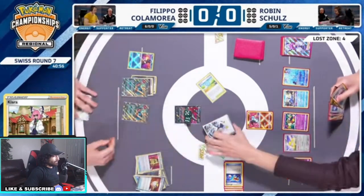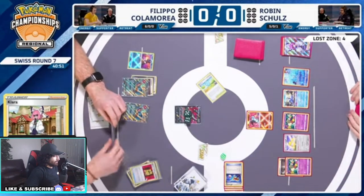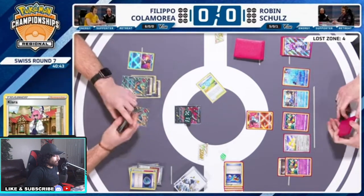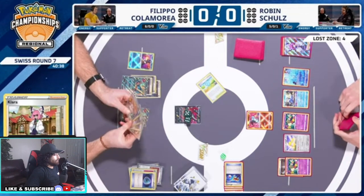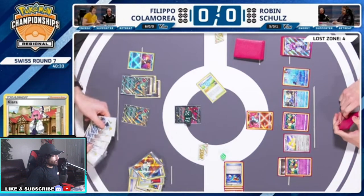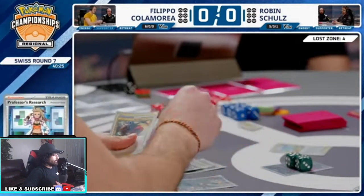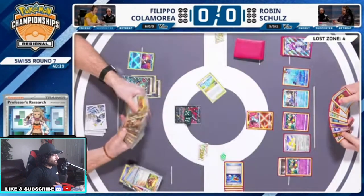He literally just threw out his only energy — he would rather Dark Patch it. And now he's gonna Research. Huge Research — this is really bad. Did not want to Research there. Took him a while to do it. No energies — didn't draw any energy. Okay, there's an Earthen Vessel. That's perfect, that's what he needed. That's crazy because he did not draw any energy. One more energy left.